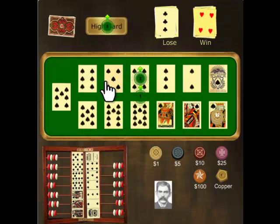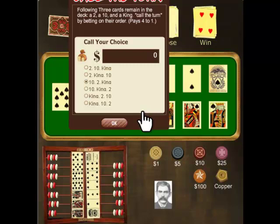This is where we call the turn. You pick your sequence, move over in the brown box, and place your bet.